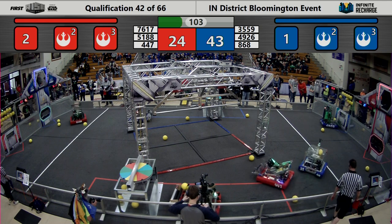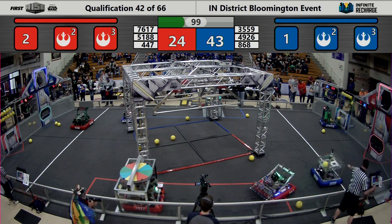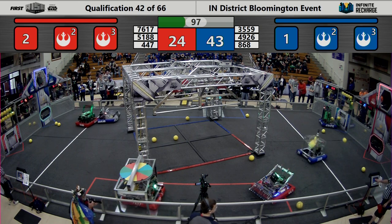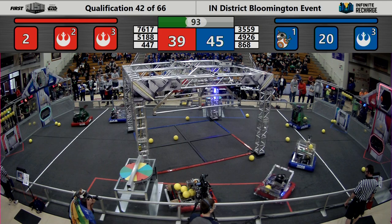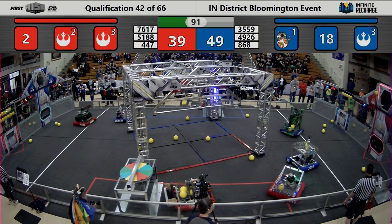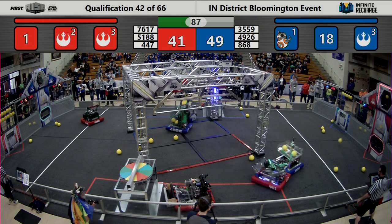Team 76-17 now in the trench area for the Red Alliance under the color wheel. They're picking up Power Cells and making their way over, going to try to help out the Red Alliance. Down by just 10 points, 49-39.